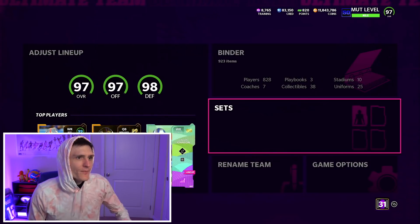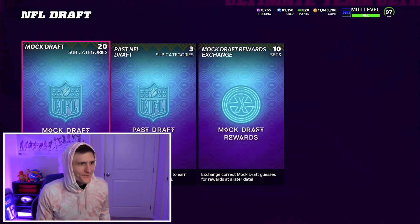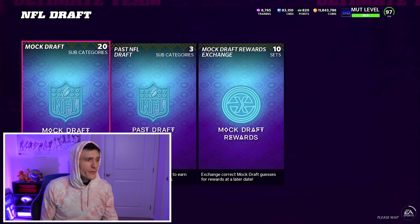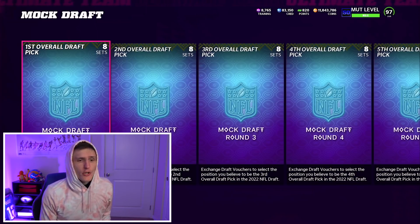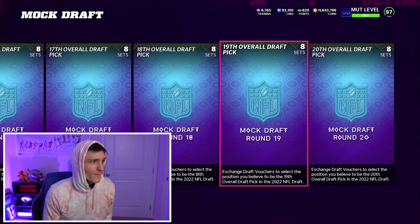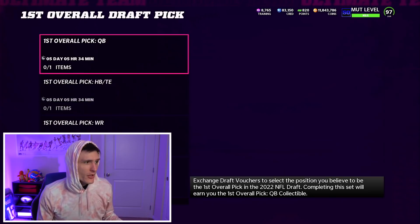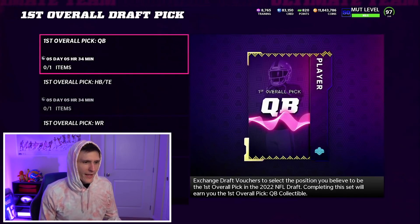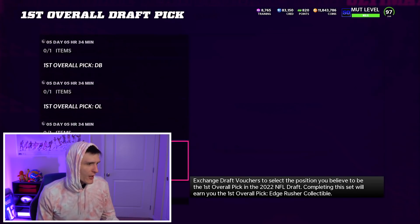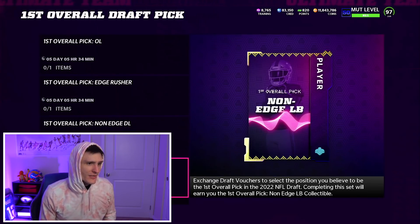Let's get into the most important part of this video. We go into the sets right here, and if you go on over to the NFL Draft, we have the mock draft, which you use mock draft vouchers for each of these picks. You have a chance of getting some good cards here. The first overall pick — is it a QB, halfback, tight end, wide receiver, DB, O-lineman, edge rusher, non-edge D-lineman, or a non-edge linebacker?